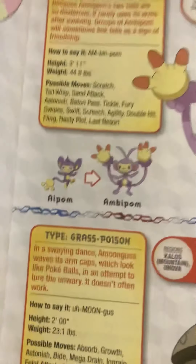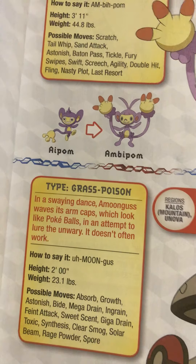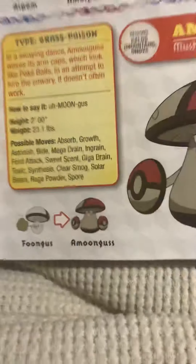Amoonguss, the mushroom Pokémon. In a swaying dance, Amoonguss waves its arm caps, which look like Pokéballs, in an attempt to lure the unwary. It doesn't often work, which is true.